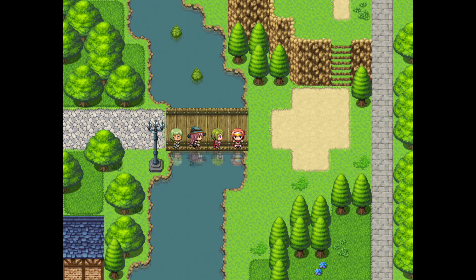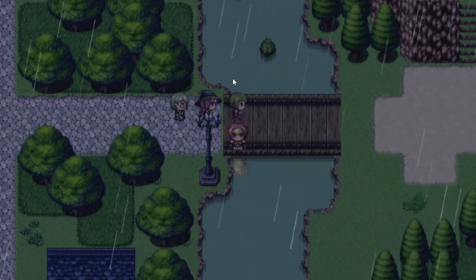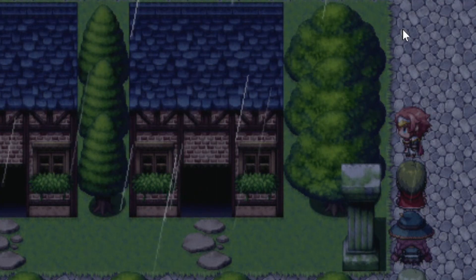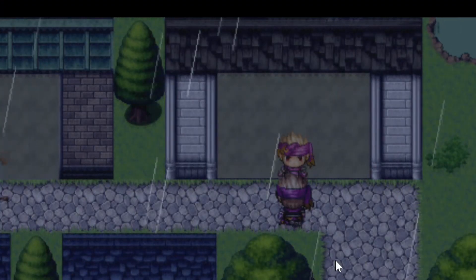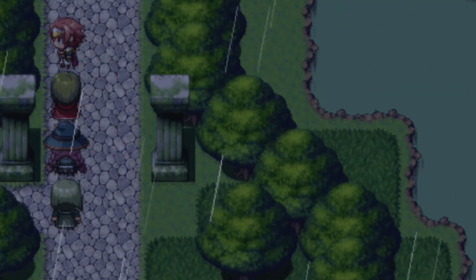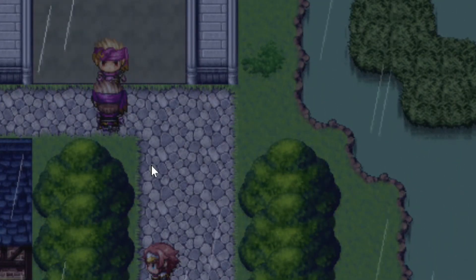Speaking of water, when it rains, it really pours. Take a look at how the water drips off of the doorway here, and how it runs down the walls here, or how it kind of goes through the trees here, or how you can see it kind of run down the characters as well, or watch it flow in the streets a little bit.